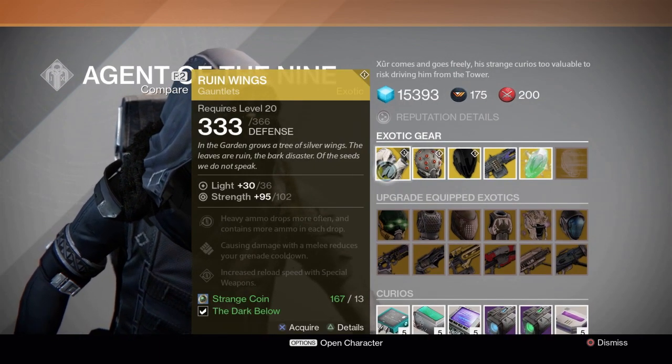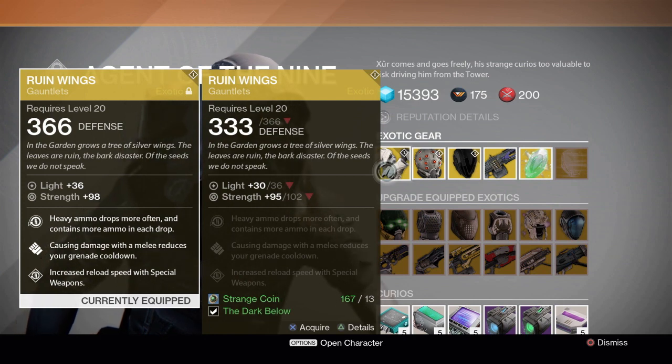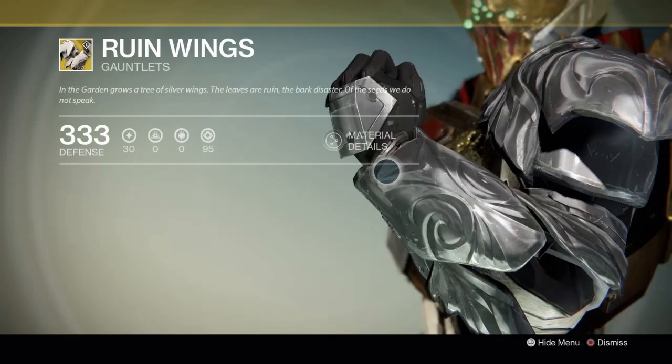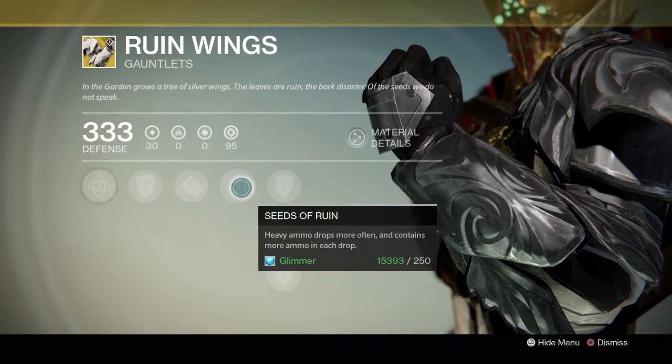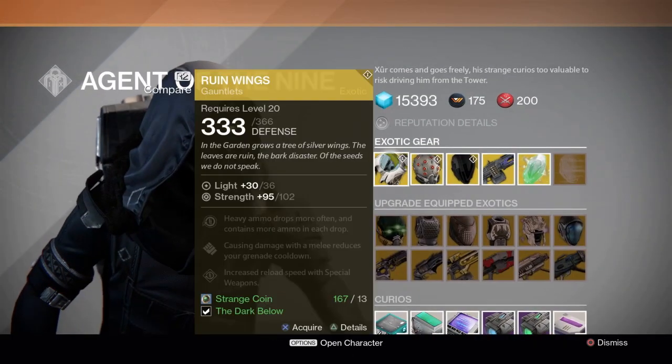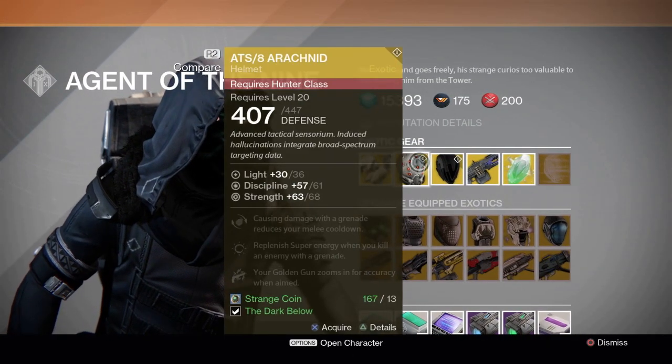The only difference was it didn't have Ruin Wings listed, which is really weird. Ruin Wings is awesome — my favorite piece of exotic armor for the Titan. I recommend picking it up. My Ruin Wings are always worse than what Xur's selling, but there's not that big of a difference, so I'm not going to pick them up and level these ones up. Just going to keep my junky version. I love extra heavy ammo pickup with the surplus on them — makes Gjallarhorn awesome.